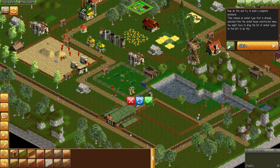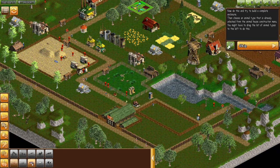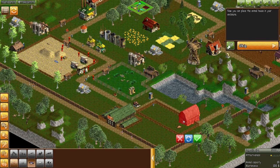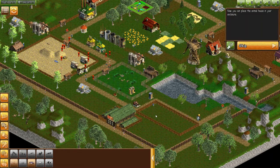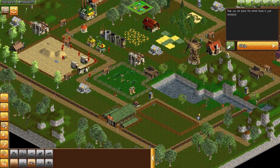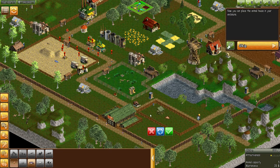Animal house — that looks like the animal houses. Choose one that is unlocked. Now you can place the animal house in your enclosure. Oh yeah — oh it's huge! I had no idea it would be so big. Maybe I'll go with a chicken coop. There we go.